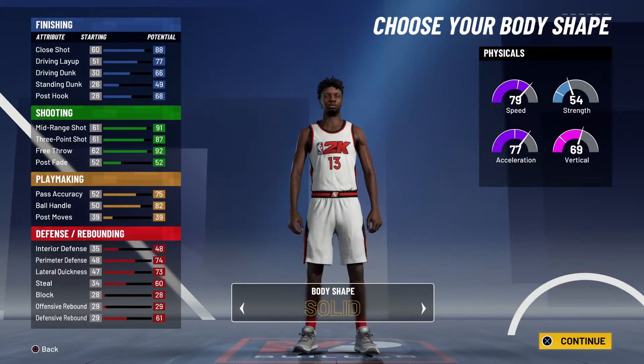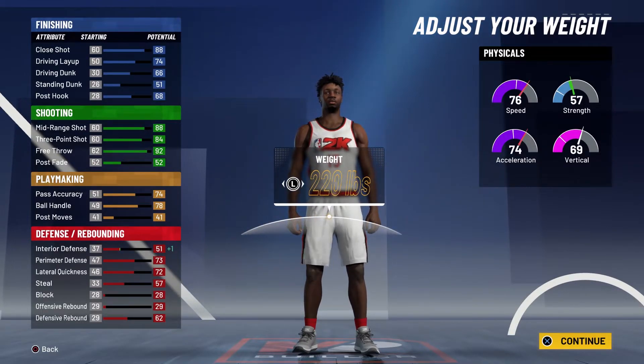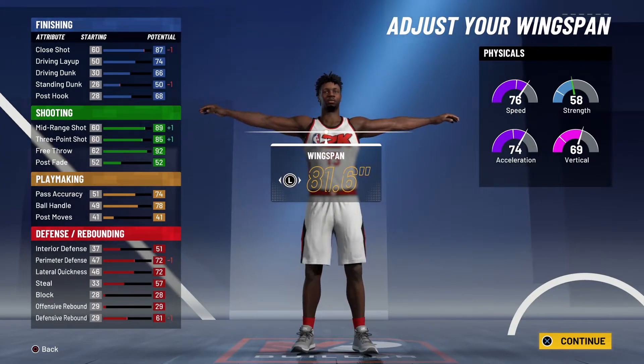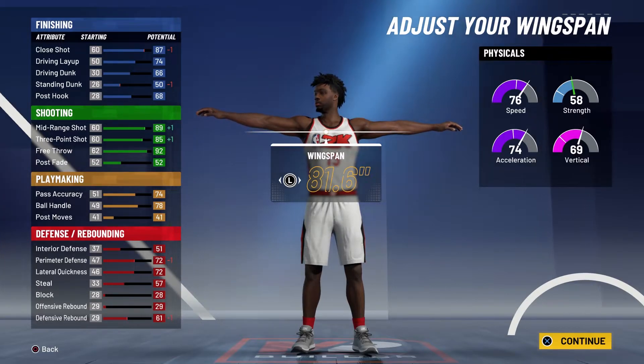Body shape doesn't really matter — I'm just going to go with defined. Height is going to be 6'6", weight is going to be 220 pounds, which is Bogdanovic's actual height and weight. For the wingspan you're going to go one under the default, which is 81.6 inches.